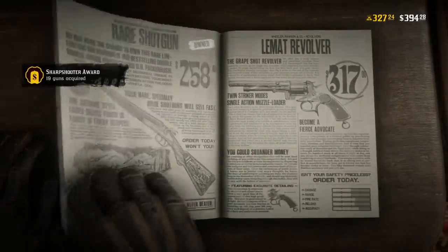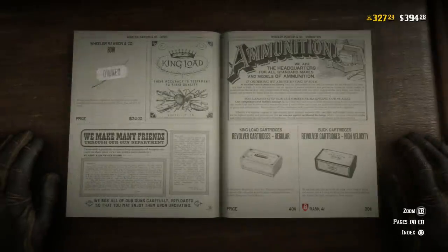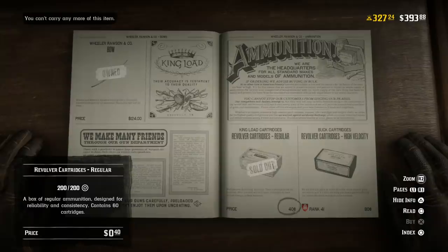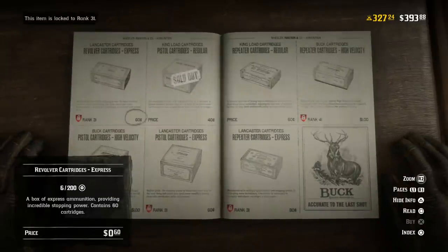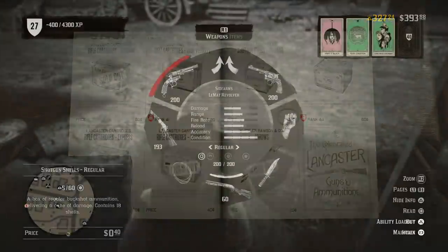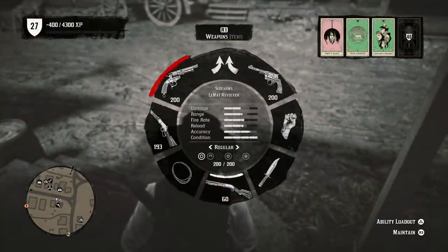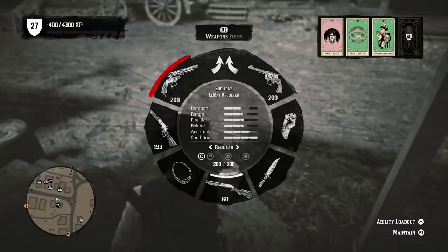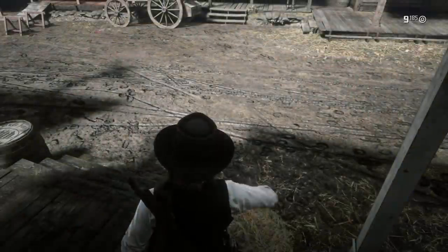One thing you want to do for this weapon — because it is a revolver and shotgun — is make sure you have both revolver ammo and shotgun ammo on hand. When you take a look at it in the inventory, you can see that not only it has all the regular pistol rounds available to it, but it also has the shotgun shell rounds at the very end.